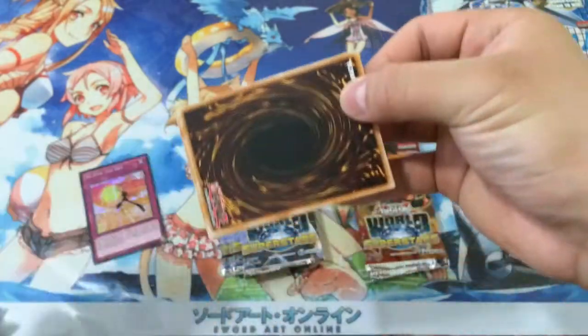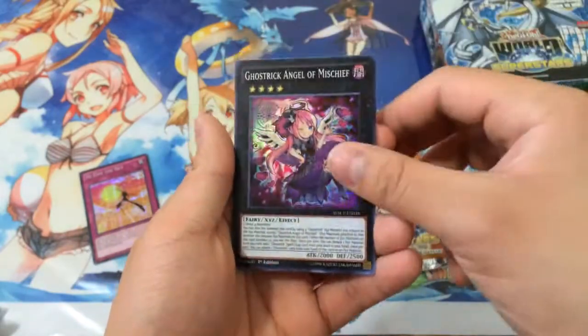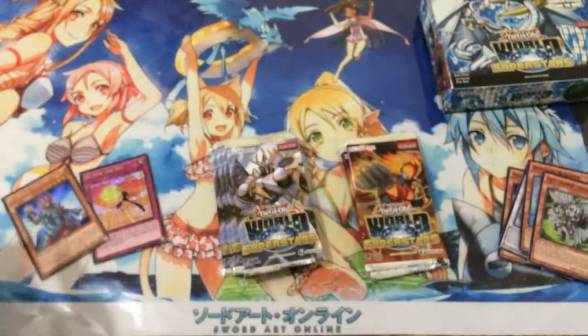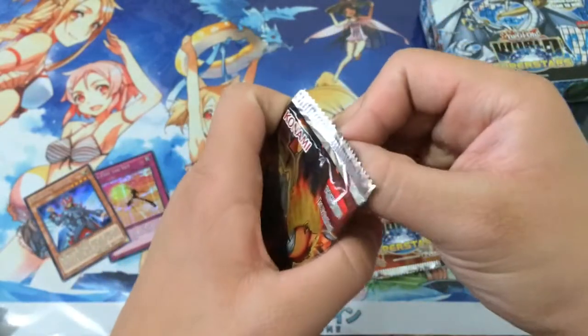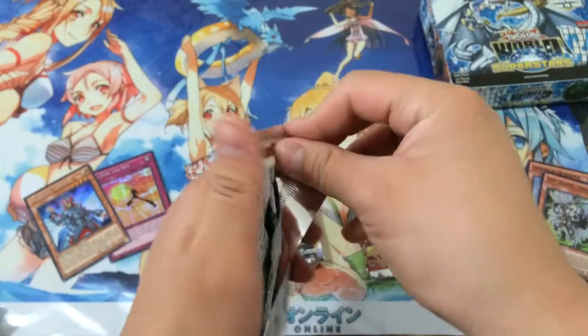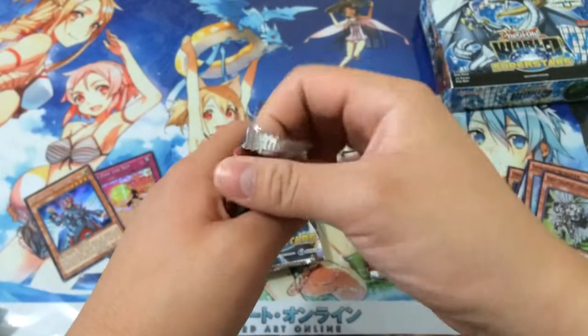I really wish the packs were a bit sturdier. Ghost Trick? Numeral Hunter. Goddamn. So many of them. What the hell? Kind of hope it turns out to be like one of the best cards of the set or something, or pricey cards later on. Who knows?